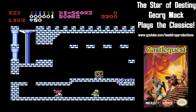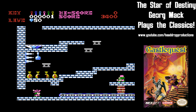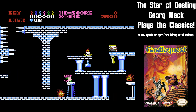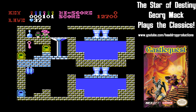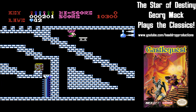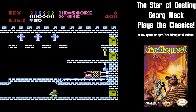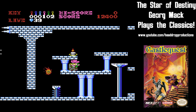A guy running at me — I'll stab him with my sword. I'm dead. A barrel moving on a conveyor belt at me — I'll just jump on it. I'm dead. A living flame moving oddly. I'm dead. Is that a plant? I'm dead. Moving platform for me to jump on? I'm dead. Are those spikes protruding from the wall? Yes. Dead. Sorry, princess. Your prince is in another castle.